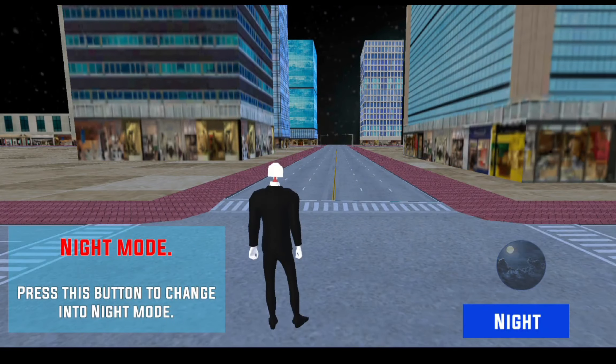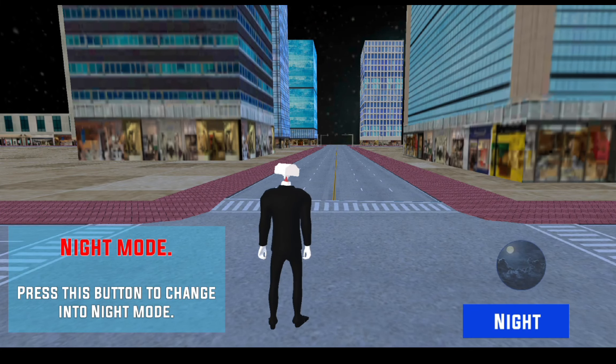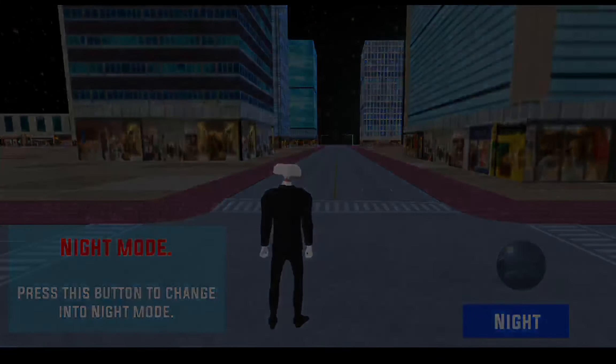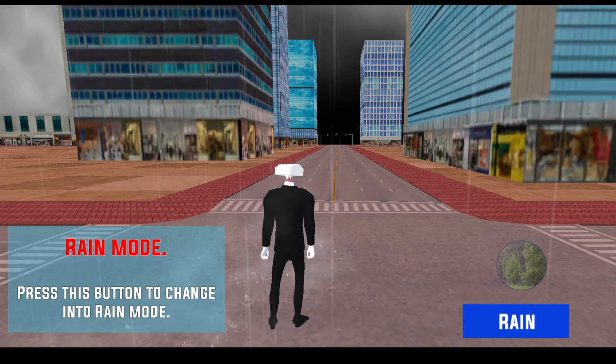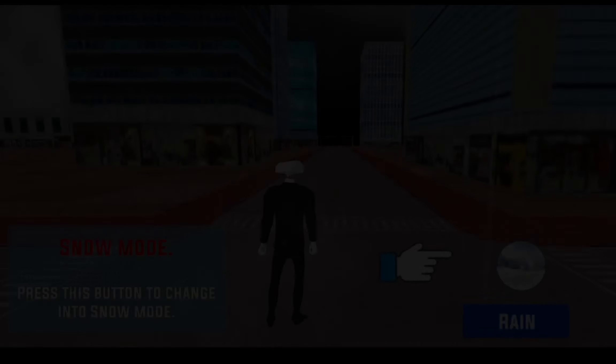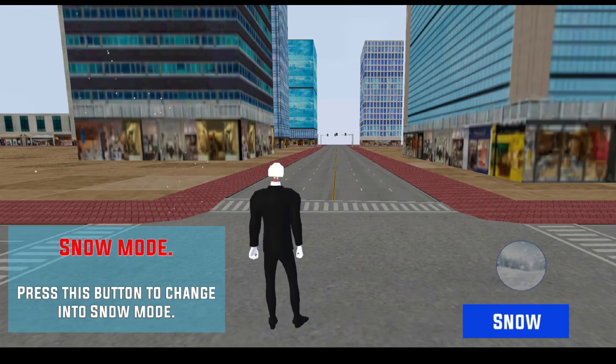Press this button to change into night mode. Press this button to change into frame mode. Press this button to change into snow mode.